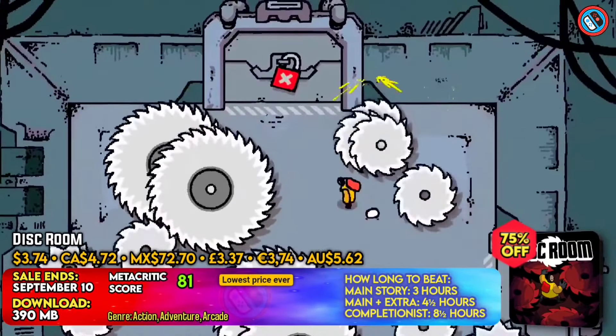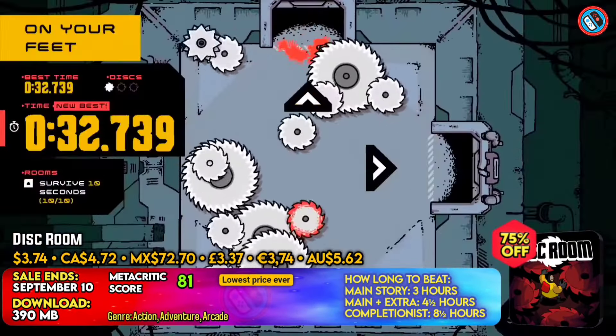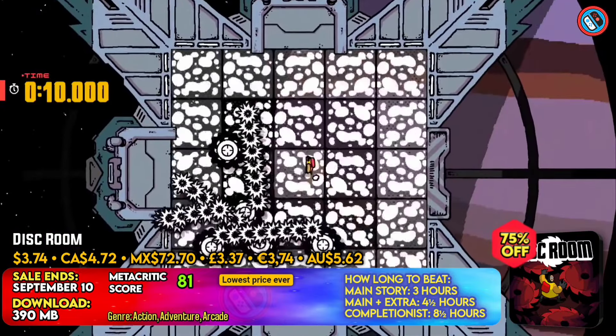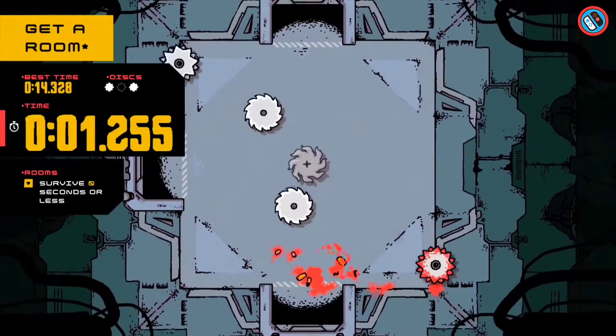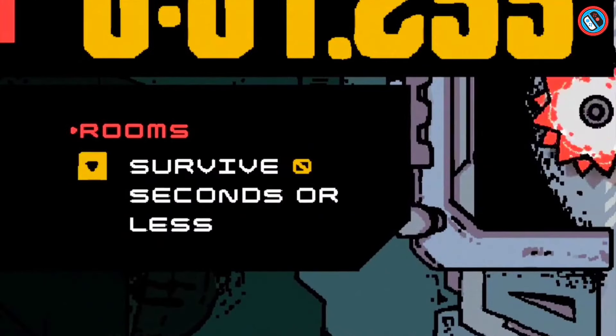Disc Room is an exciting game that puts players on edge with its strong atmosphere and difficult stages. To overcome problems, players must use power-ups such as dashing, time-slowing, multiplication, and disk absorption.